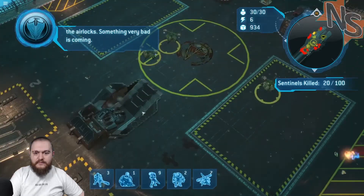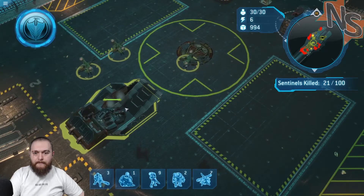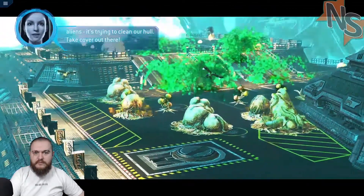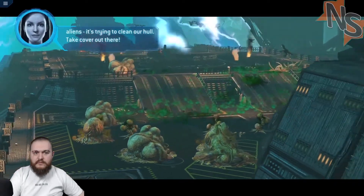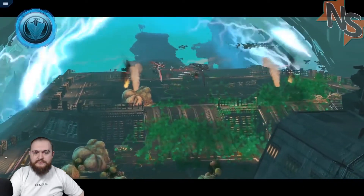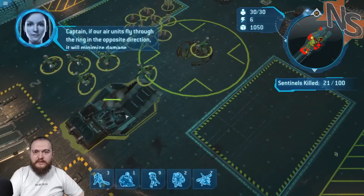All units. On the way! The energy field is reacting to the aliens — it's trying to clean our hull. Take cover out there! I clicked on the thing. On the way! I clicked on the airlock to get in there.